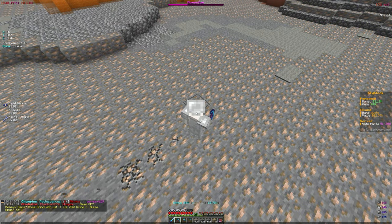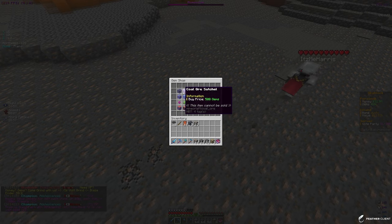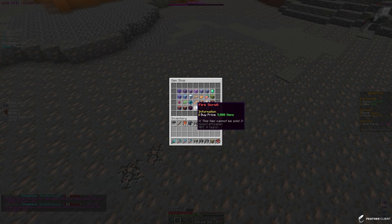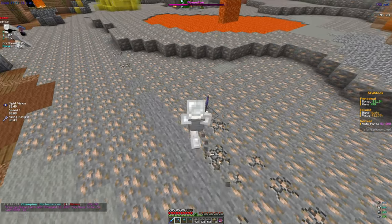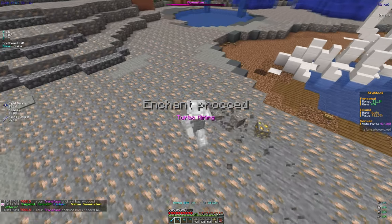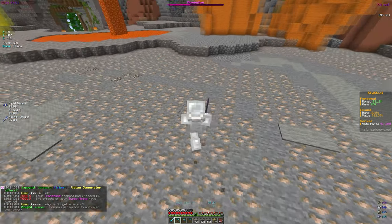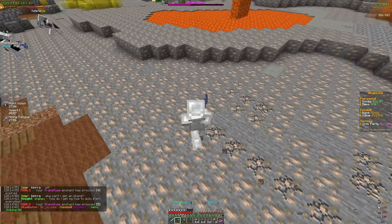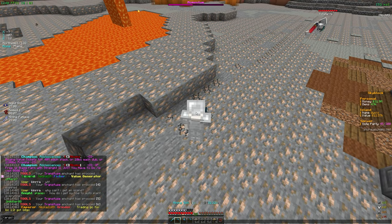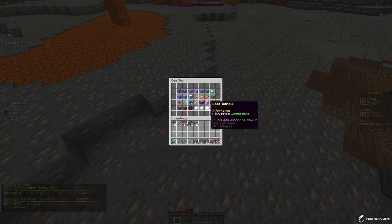Another good thing about mining is you get gems. In the /shop gem shop you can buy things like guardian spawners for 2 million gems. We had 5k gems and bought a fire scroll. What the fire scroll does is, when applied to a spawner, it will auto set mobs on fire. Iron golems can only die to fire, so instead of building a lava farm, the fire scroll will set them on fire and they instantly die into a crop hopper or chunk hopper.